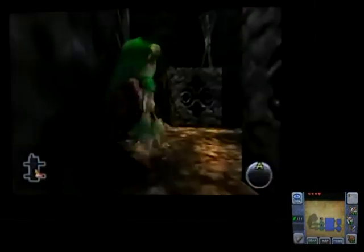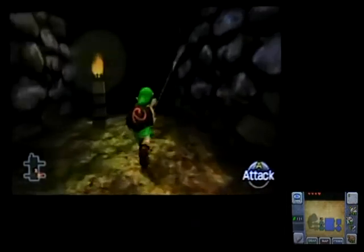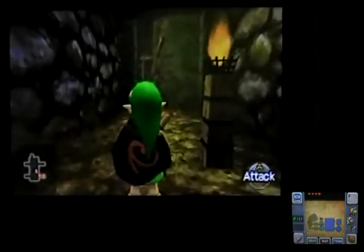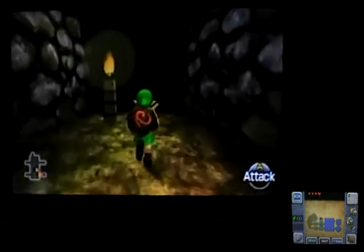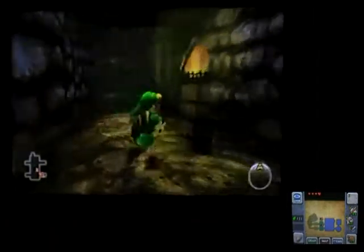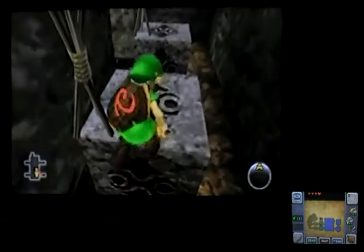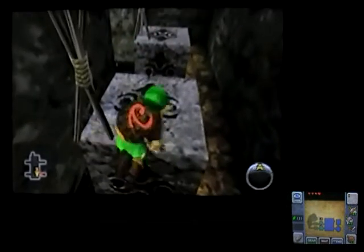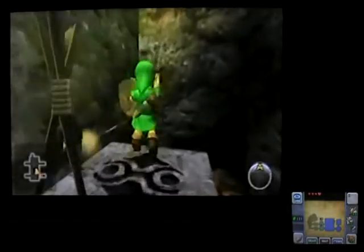Now we'll just go ahead and climb back up here. Got our digi stick. Turn around. Charge! Avoid that ladder — okay, avoid that ladder. We'll just jump on it here. Light that. Whoa, what did I just do? Did I light that torch? Okay, got that torch. And hopefully we — yes! There we go. There we are. And we saved our digi stick. How about that?